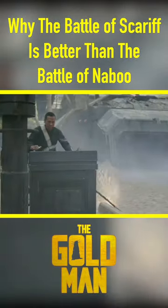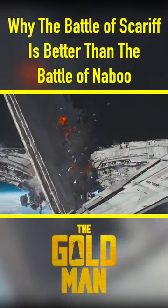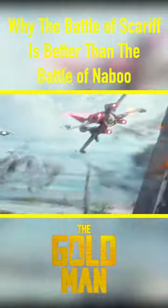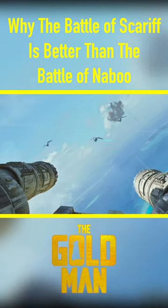So Turret needs to flip a switch, which leads to Bodhi needing to tell the rebels to destroy the gate, which leads to the rebels destroying the gate, which leads to Cassian and Jinn being able to transmit the plans. See how there's a logical progression of things that need to happen in the battle for the rebels to win?